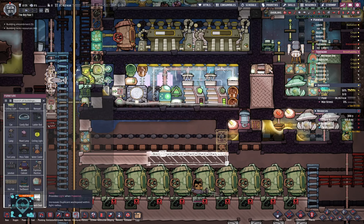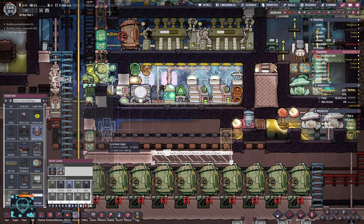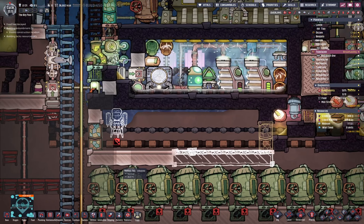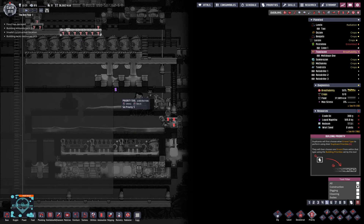Furniture — water cooler. Let's make it pretty from the little bit of granite that we have here. Put it right there — right there is absolutely perfect. Already priority 7 is good.